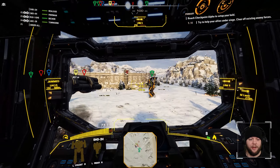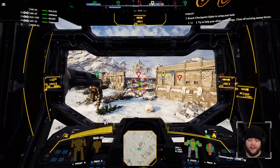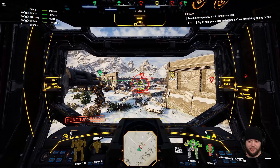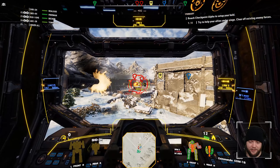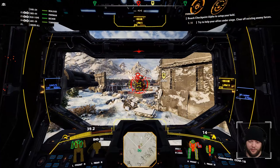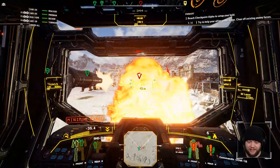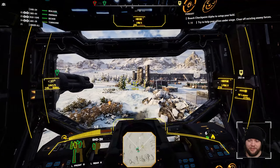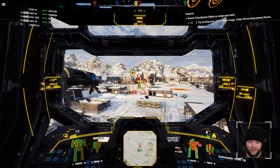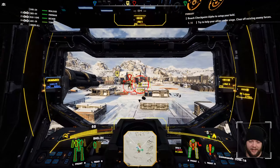Did I just hit our ally? Looks like I did not, which is good because I have to be careful about that. Friendly fire is a much bigger issue when you're using projectile weapons than when you're using laser weapons — with laser weapons you just steer them into the ground, it's fine. But when a projectile has left the barrel, there is a very good chance you will damage an ally if you hit them.